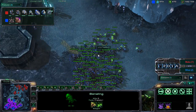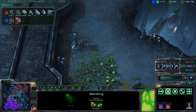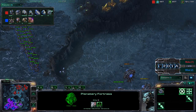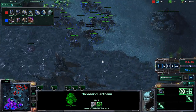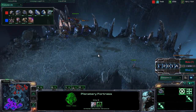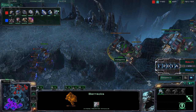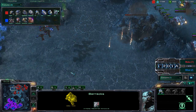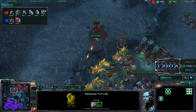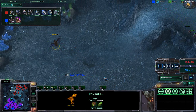Roaches, infestors, and banelings are once again on the move. Maka Prime needs to transition into something else — he does have a large marine infantry army with combat shields, but banelings and infestors can deal a lot of damage very quickly. One marine caught on the wrong side will try to fight back. SCVs are coming off to do some repairing. Maka Prime ends up losing five of those six mutalisks from much earlier.